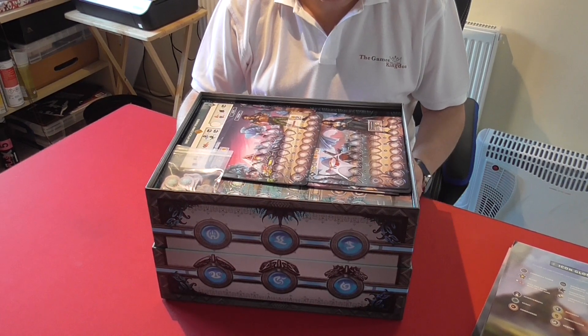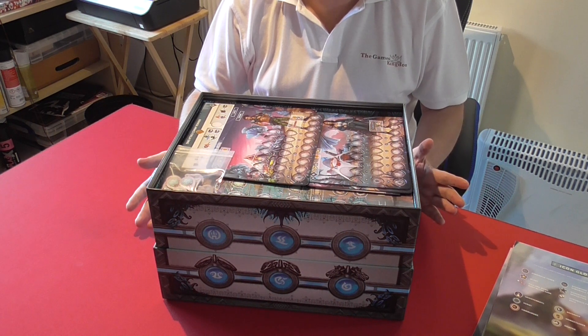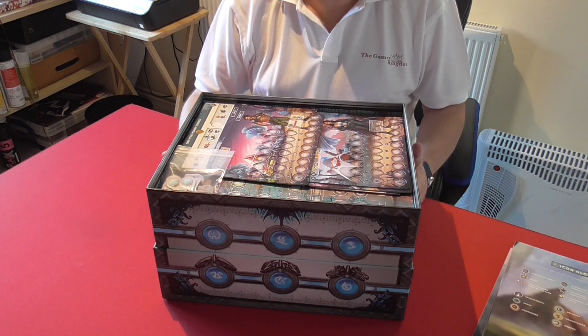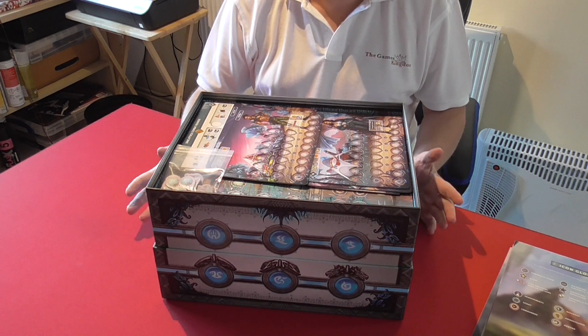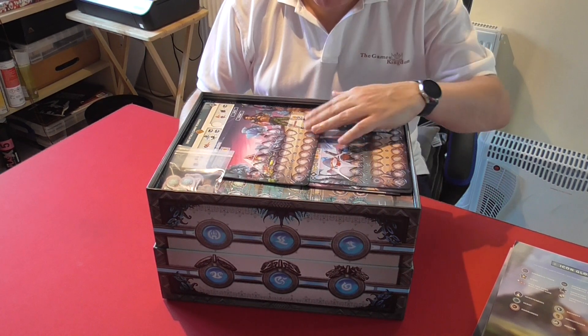You go through the game in three different assemblies — once the dice run out that's the end of an assembly. You do that three times, and at the end of the third assembly you go through a sequence of scoring, and the one with the most followers and victory points is declared the winner.